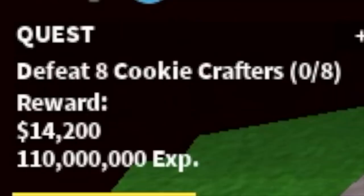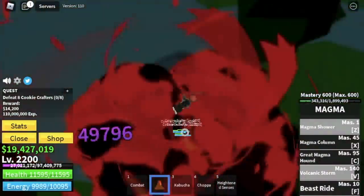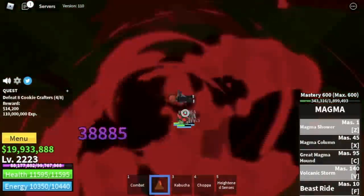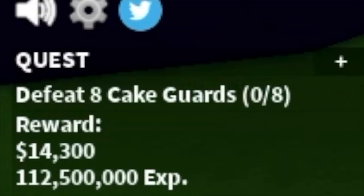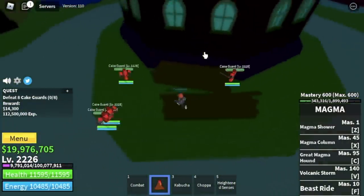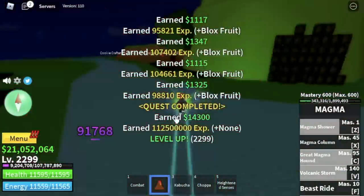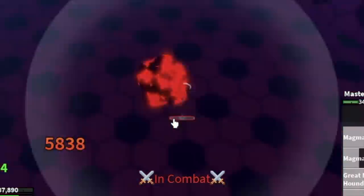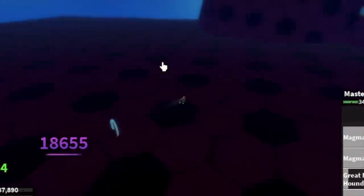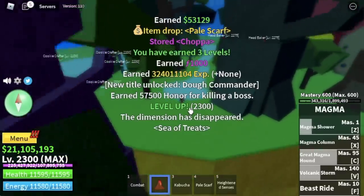For the final island at 2200, we can start defeating the Cookie Crafters — second to the last mob. Just lure 4 here. We can burst them. After 2225, final set of mobs: the Cake Guards. We focus here since the other higher-level mobs give similar experience and some have fruits. To end this video, I fought Katakuri. Can you do it solo? Yes, but it's hard — make sure to bring some of your friends. You need to defeat 500 mobs just to summon it, so bring your friends. Things will be a lot easier and more enjoyable.